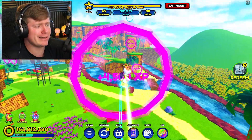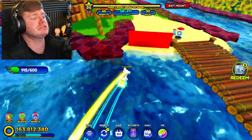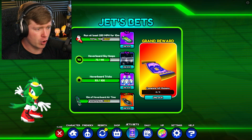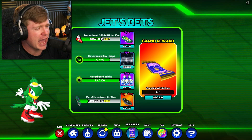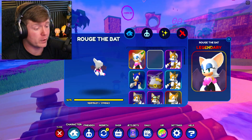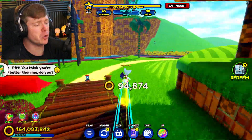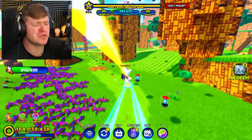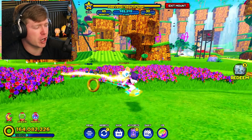Let me go ahead and hit two more of these Sky Rings. We're almost done with the hoverboard tricks. We're almost done with the Sky Hoops. And we're about halfway done with the miles per hour thing - we are getting close. Just like that, peep the left - it says 'You think you're better than me, do you?' Well, Jet, I do think we're just a little bit better. Rouge - she's got it going on.